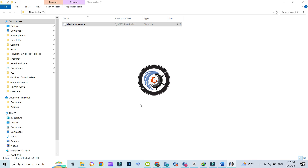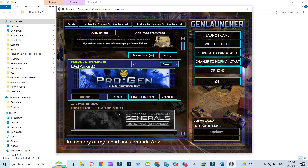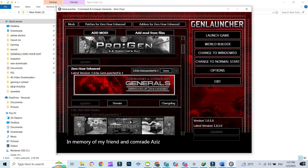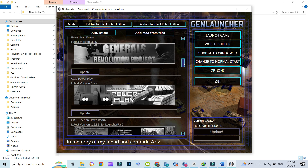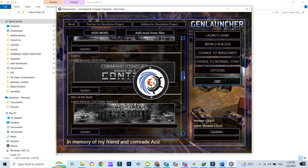Method 2: Using GenLauncher — Automatic Mod Management. Step 1: Download and install GenLauncher, a mod manager for General's Zero Hour. Step 2: Open GenLauncher and select how to install multiple mods at once. Step 3: Switch between mods easily with a single click. This is best for quick switching between mods without manual file replacement.